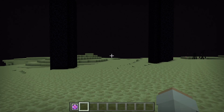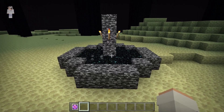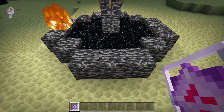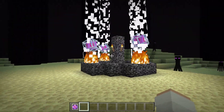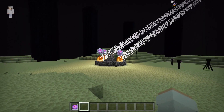To respawn the Ender Dragon, first go to the End Dimension. Once you are there, go over to the End Portal. Then place an End Crystal at each of the four spots around the portal. After placing those 4 End Crystals, I recommend you back away from the End Portal, because those End Crystals will later explode.